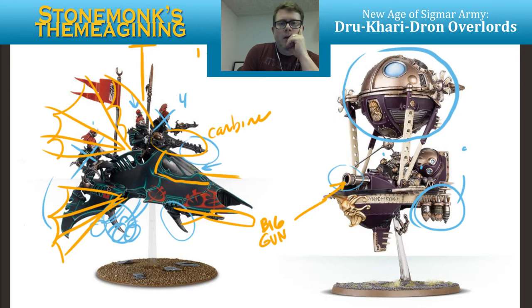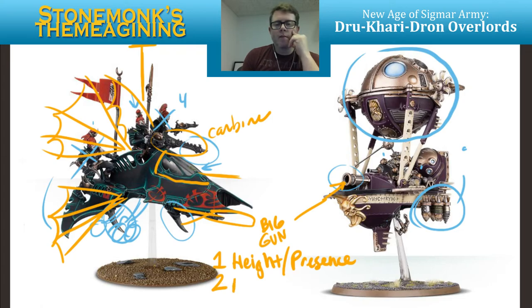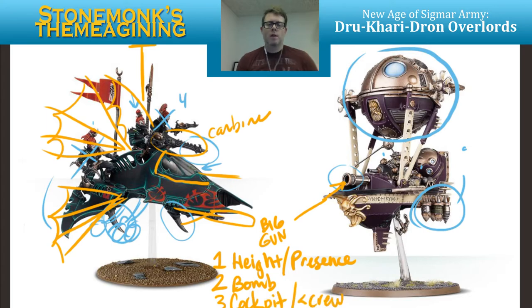So, to summarize: we need to get some height and presence, we need to do the bomb thing, sort out the cockpit, and maybe use fewer crew. I think this one's going to be pretty straightforward overall — it's a cool kit. It'll be much more aerodynamic than the Gun Hauler and the other Kharadron vehicles, which is fitting for the Dark Eldar aesthetic.